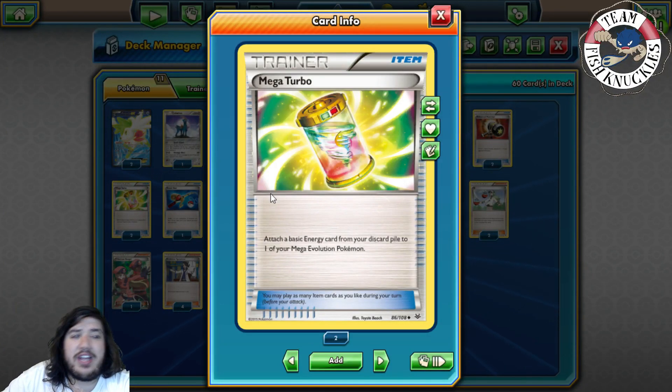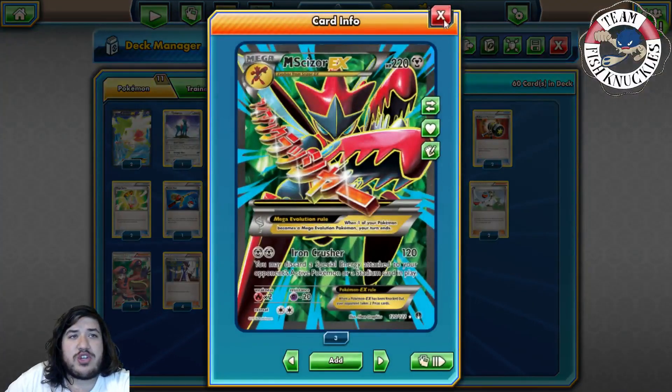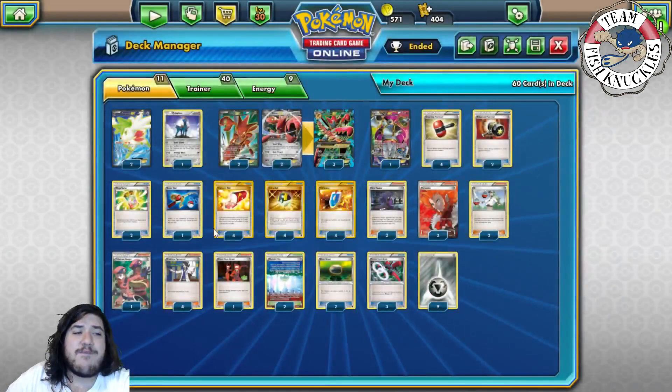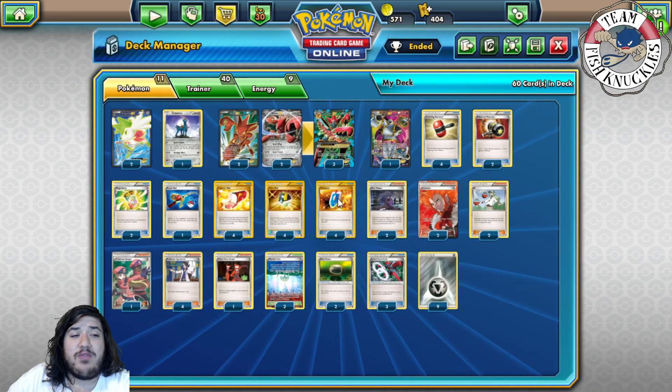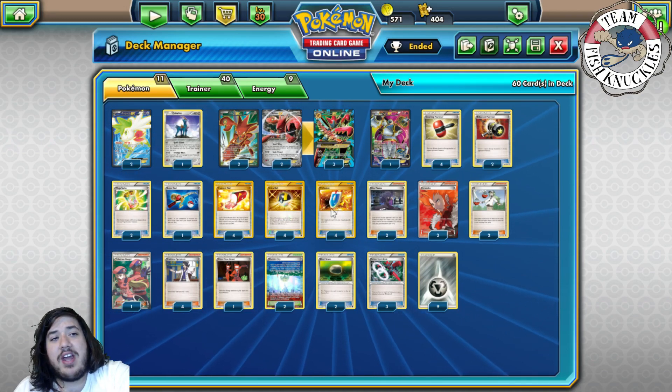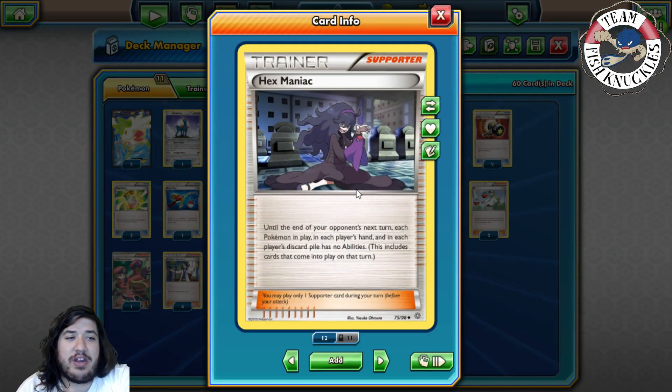We play two Mega Turbo so you can get a Mega Scizor going out of nowhere — attach energy and get Iron Crusher off since you only need two energies. Four N, four Sycamore, four VS Seeker — the best stable supporter cards always played. We play two Hex Maniac, mainly for Greninja, and maybe Volcanion, though it's still a bad matchup. It's also great for shutting down abilities — you can Hex Maniac so your opponent can't use Shaymin next turn.